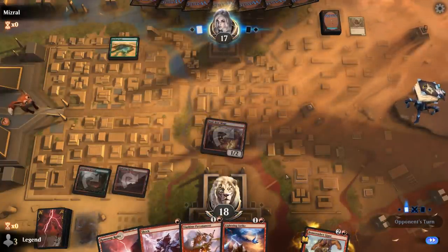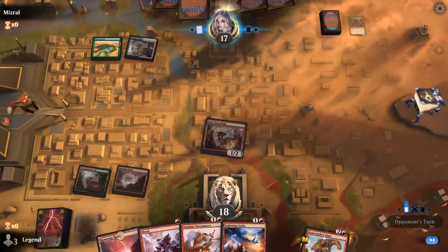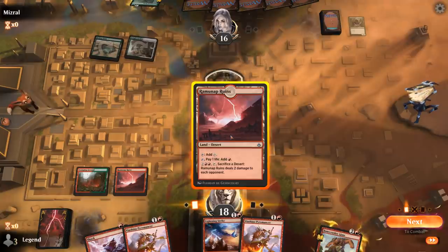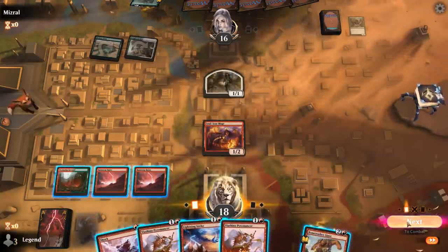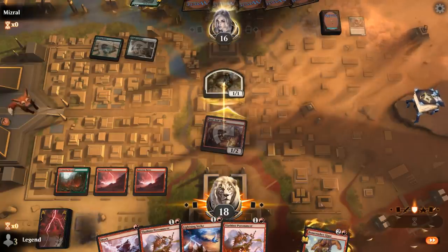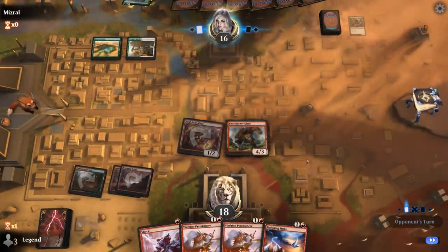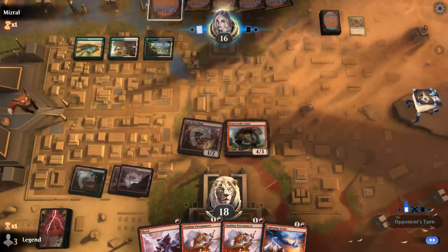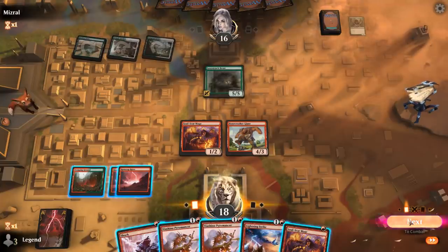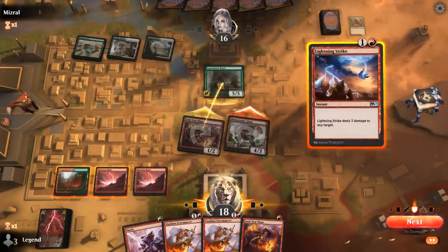Our opponent is a green-white company deck. Lovestruck Beast is tricky — probably no point playing Viashino Pyromancer when it gets blocked easily. Bonecrusher can potentially muscle past thanks to Soulscar Mage. We can attack with Soulscar Mage as Lightning Strike will help us shrink down the beasts. We got past the 5/5 — opponent's at 12 and we still have 6 points of burn in hand.